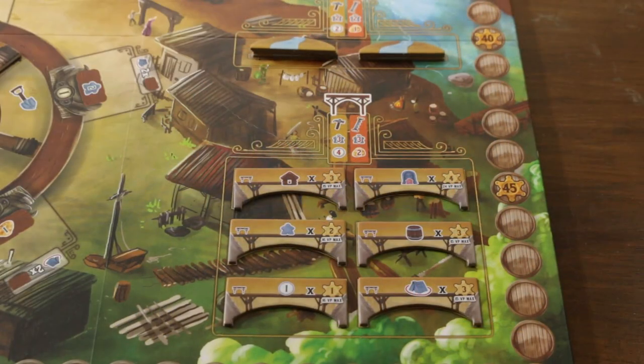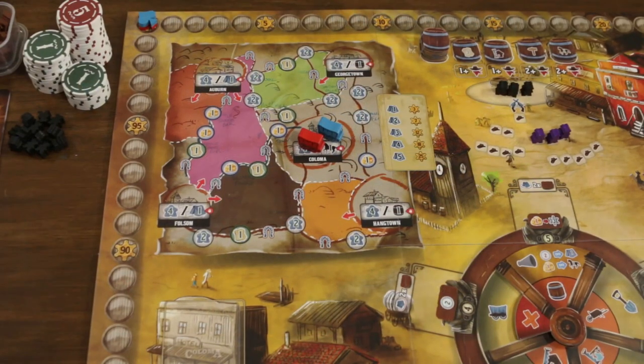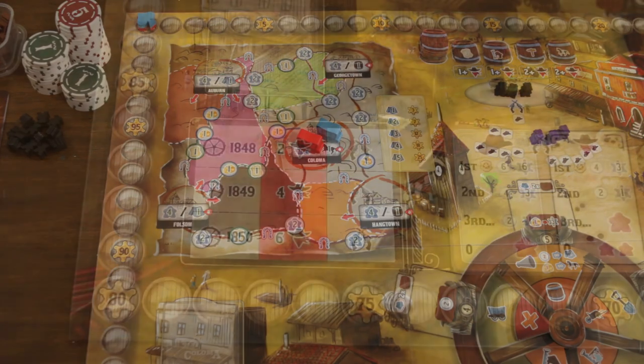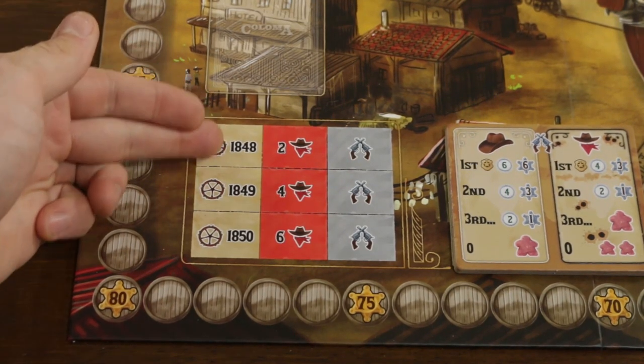Here we have our supply of river tokens as well as bridge tokens, which are randomly chosen during setup and represent different ways players can invest, personalizing their scoring methods come end of game. Around the outside of the board we have the victory points tracker. The player with the most at the end of the game wins, and a game of Colomer lasts three years.